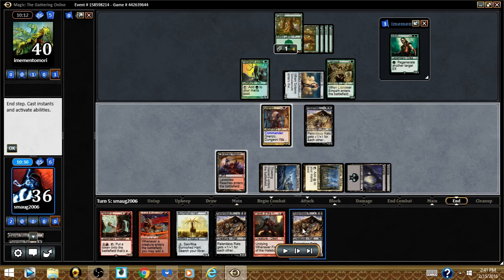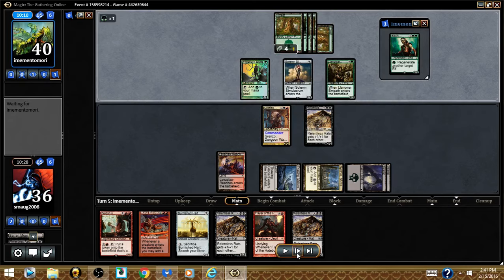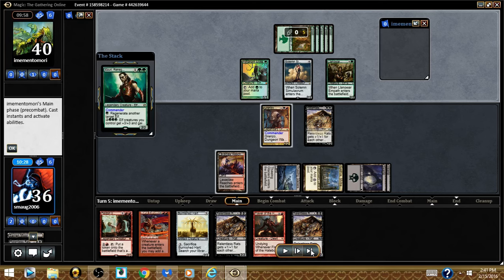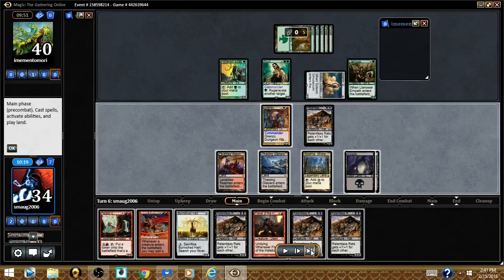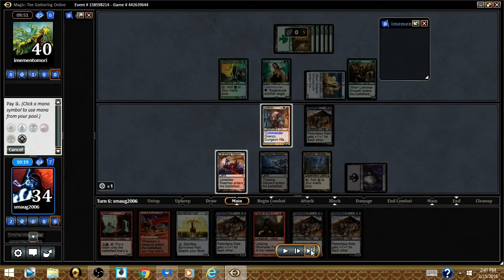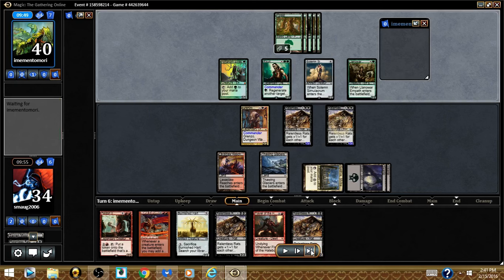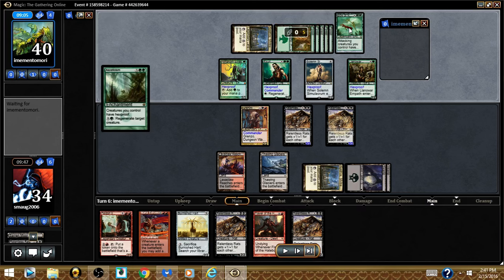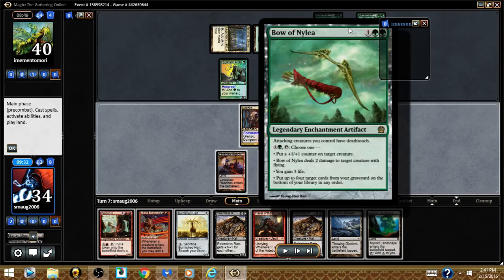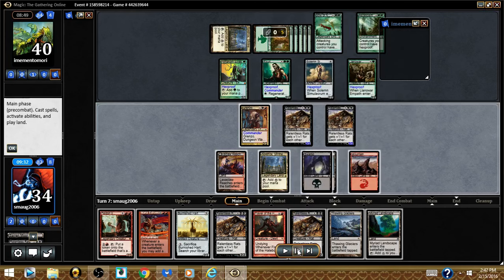If I have a rat in hand, I'll usually cast my rat rather than use the ability, because there's a guarantee I'm going to hit. He casts his commander once again and swings in for damage. I draw another rat, play it, and hold mana for Thawing Glaciers. Now this is a bit of a problem — my rats can be a lot bigger than elves, but when he's swinging in with deathtouch on all his attacking creatures, it's problematic.